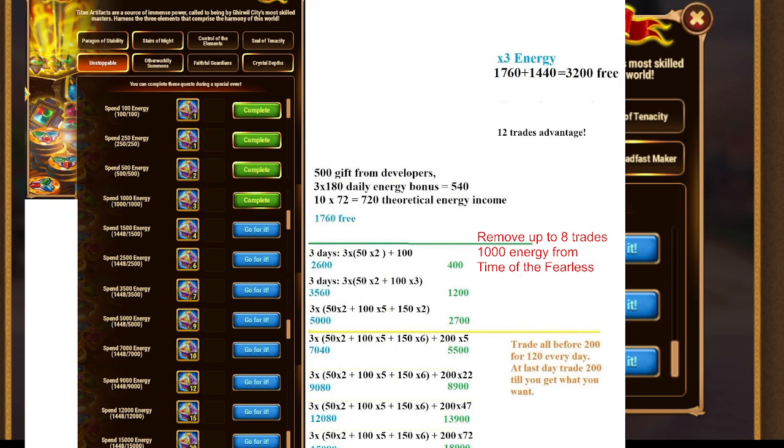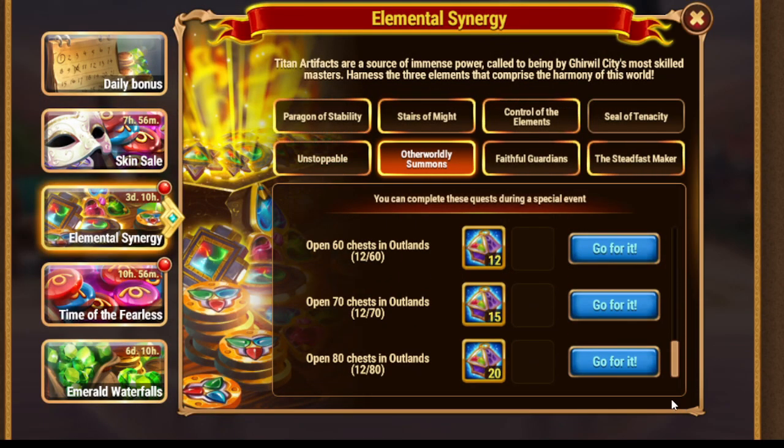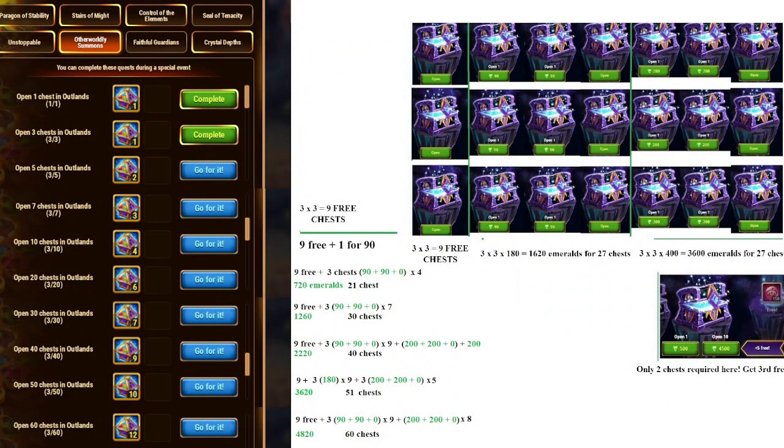That's energy planning for today — hope it helps you as well. Next, let's move to another quest, which is Outland. The Outland plan is still the same, and here we have calculations which will hopefully help you understand where you plan to stop.